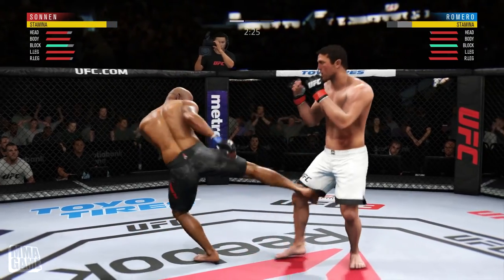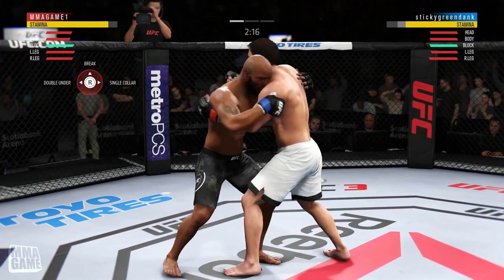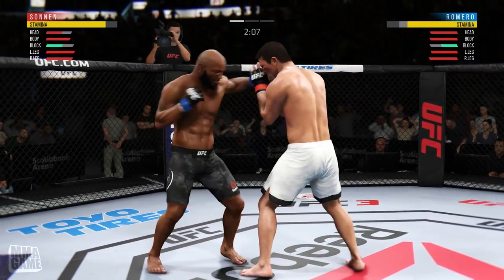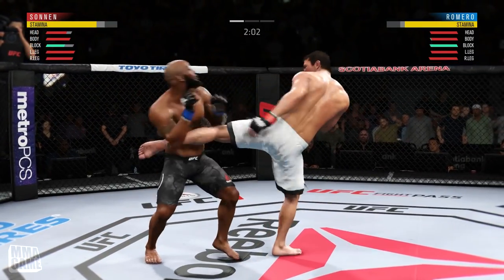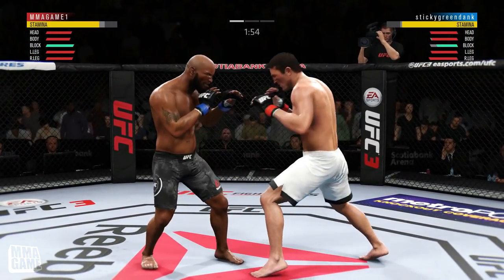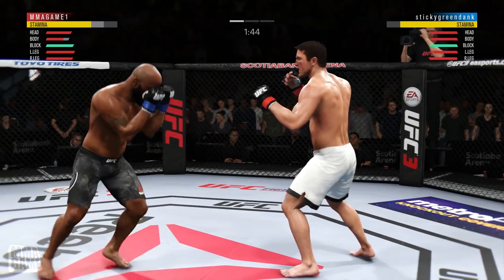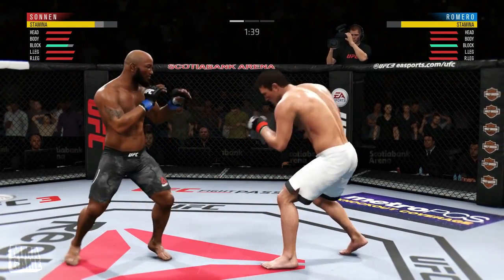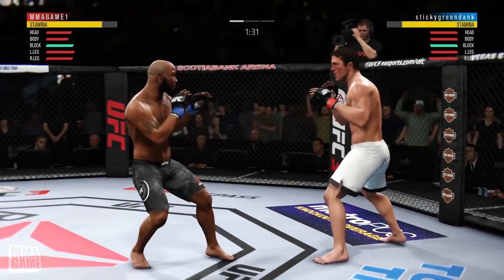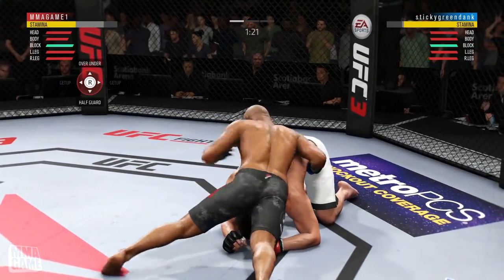I wanted to work the ground and pound obviously with Chael and also possibly go for the submission. I've been working on my submissions, and submissions are very deadly now in the game, especially with the new takedown animations — it's a little bit easier to get the fight into the grappling position. So it's easier to use the wrestling in that way. Coming to the end of round number one here.